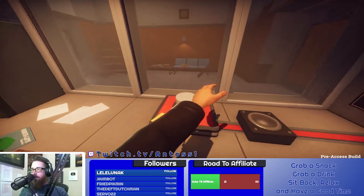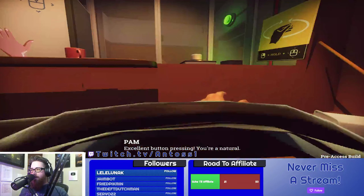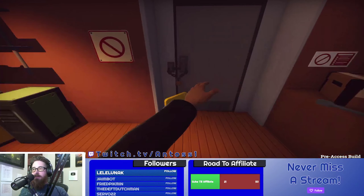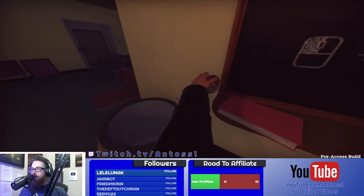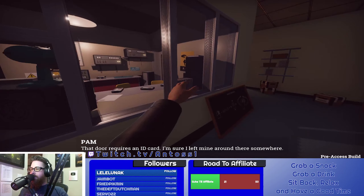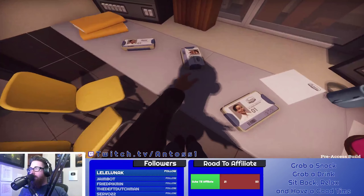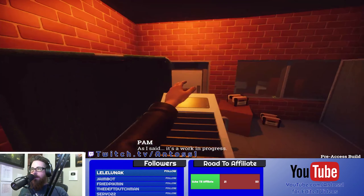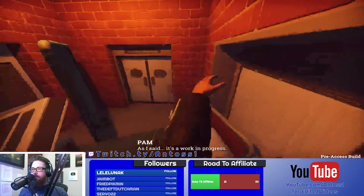Can I — come on — reach — push button. Excellent button pressing. Yeah, I totally didn't stand on it. Pick up that can. Okay, that door requires an ID card. I'm sure I left mine around there somewhere. Well, it's a good thing I could just burst through these walls. And as I said, it's a work in progress — it's a mess, lady.